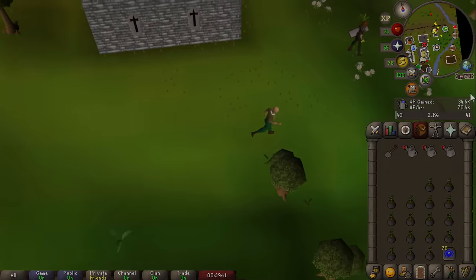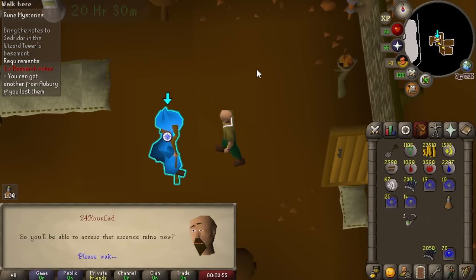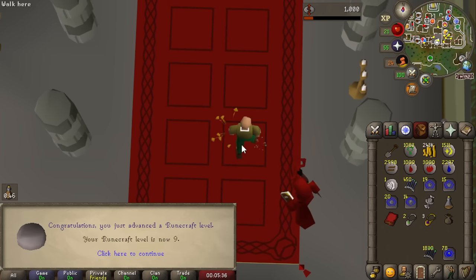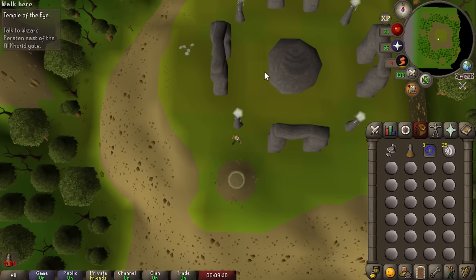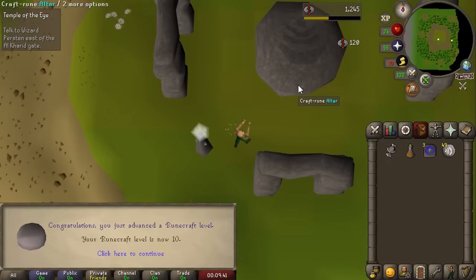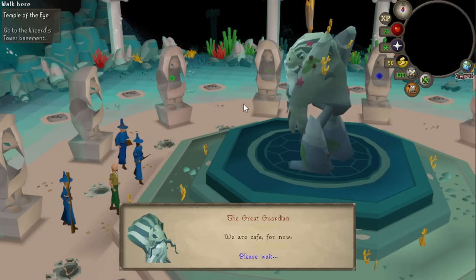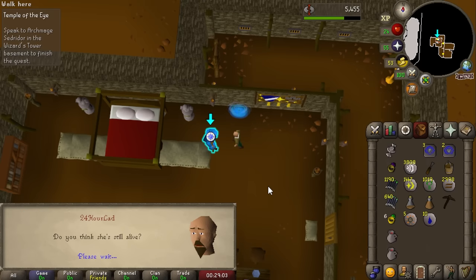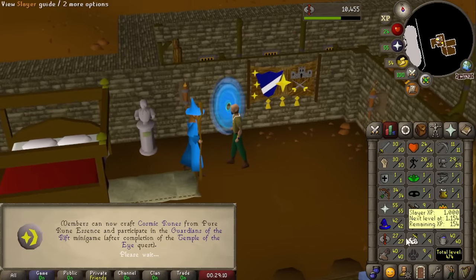Right now we're at the three-and-a-half-hour mark. Historically leveling runecrafting has been slow but thanks to Temple of the Eye the first 20-30 levels are quick now. First up Rune Mysteries — you kind of have to do it. The other precursor quest is Enter the Abyss which gives nine runecrafting levels. Then the experience from Temple of the Eye is split between quest experience at the end and a significant amount during the quest itself. We've already gotten to about 15 runecrafting during the quest, and the lump sum of 5,000 runecrafting experience gets us all the way to 27 — that just saved us so much time.